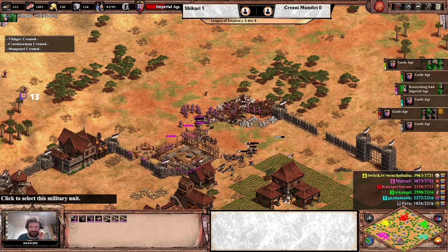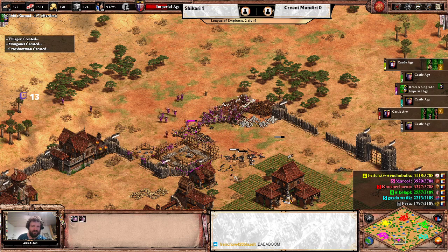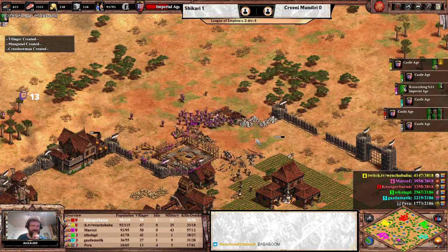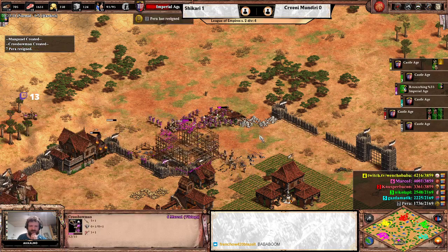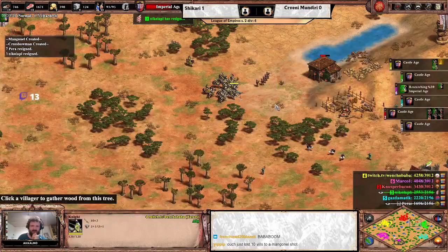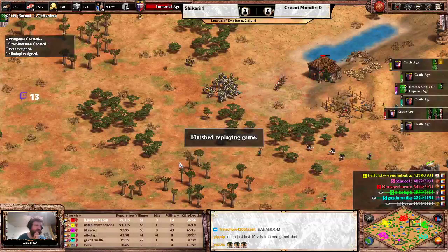Villagers desperately trying to fight down the manganels - one goes down, but the villagers die in the process as well. Even knights can't help against the manganels here, and Perra resigns. The other side doesn't look too bright either - knights with almost full upgrades. And that's it for game 2.